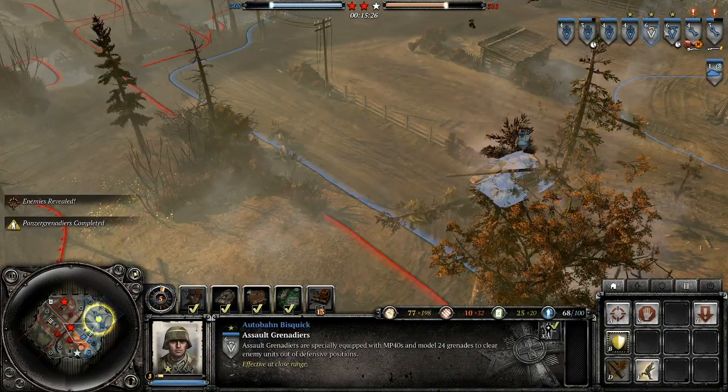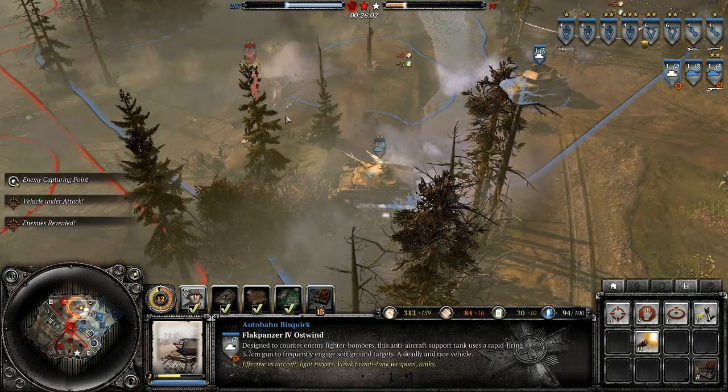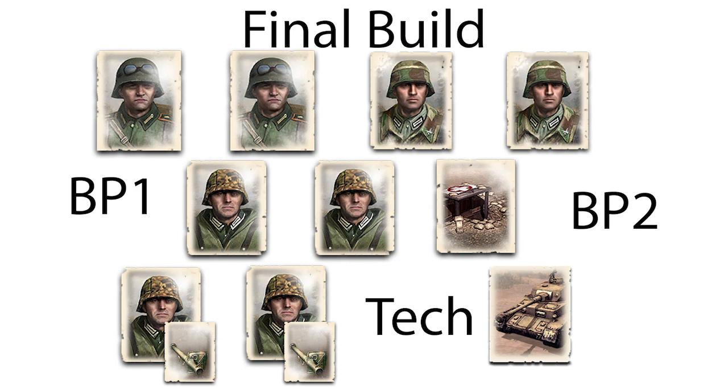Now you can afford to take tech and build the P4. If you've gotten there correctly, you probably have a good lead and a high chance of winning. There are some options here. After the P4, you can choose to build more powerful medium tanks provided by your Doctrine, spending additional MP, float below the map with P Grens, or you can save up for a Tiger Ace. Your options here are open, so make the best choice for the game.